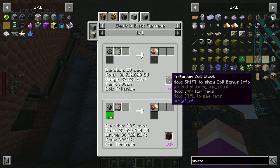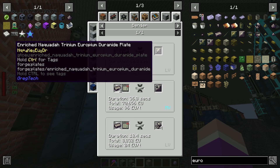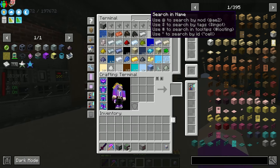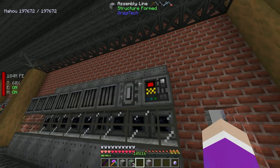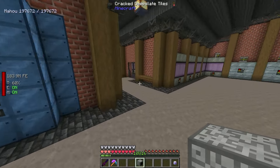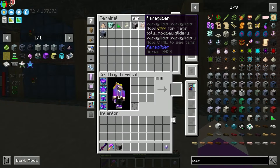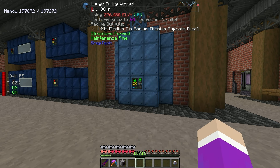The system is crafting crystal processor mainframes - we need four per parallelization hatch. I also upgraded the mixer to UV tier by combining two ZPM energy hatches. There's a material we're going to need: enriched naquadah tritanium europium - making the dust and smelting it in a furnace with tritanium. I think it's needed for a cable but I can't remember exactly right now.